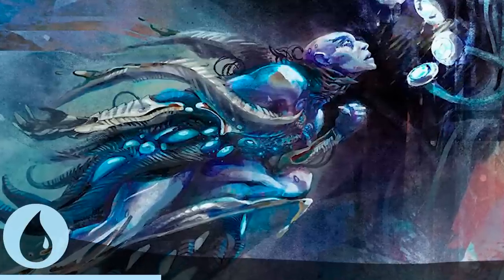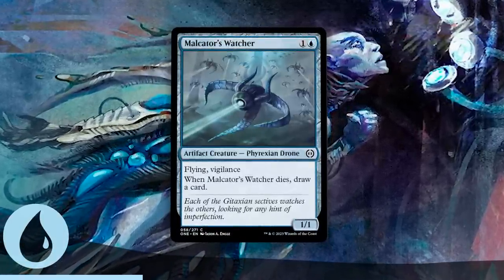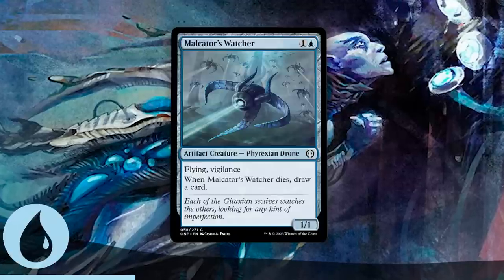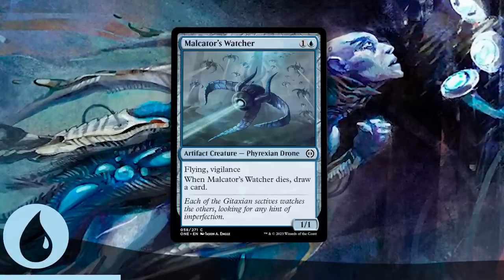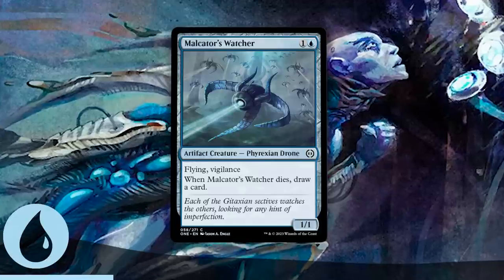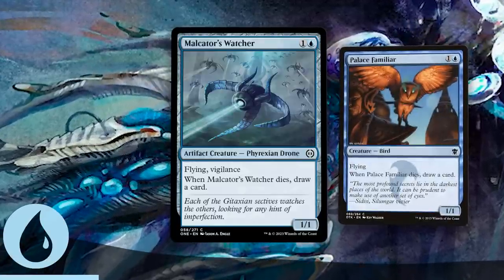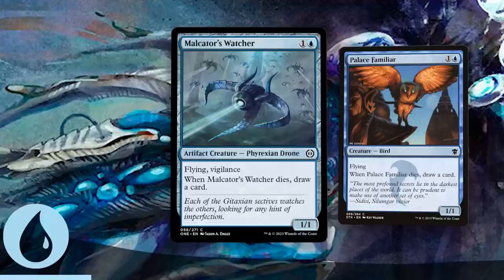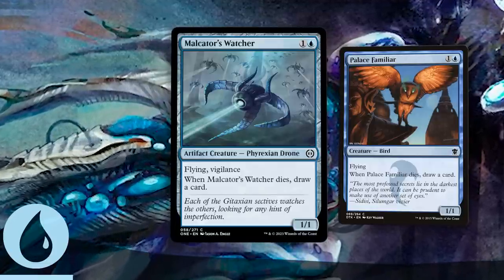The next best blue common is Malcator's Watcher, and I will go blue in the face telling everyone on the planet. 2 mana for a 1/1 flyer that can ping your opponent for 1 each turn while staying back to block a giant threat, and it replaces itself when it dies — it's just so good. Palace Familiar was not a bad card, and this isn't either — in fact it's better than the Familiar. Don't let being a 1/1 cloud your judgment. This does everything you could feasibly want it to.